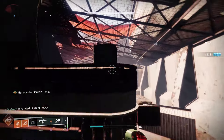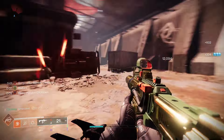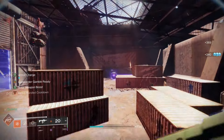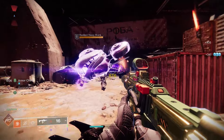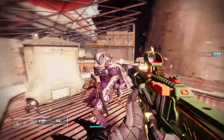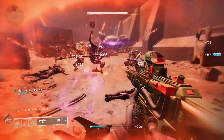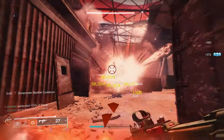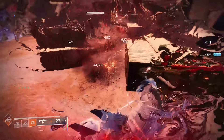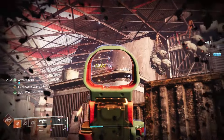It only takes three melee kills to fully refund your grenade energy. With Grenade Kickstart and some ammo charges, one kill can get your grenade nearly back. For fragments, I'm keeping the same ones as the solar Caliban's build but swapping Ember of Eruption out — we won't have as many ignitions here so the AOE increase matters less. Instead I'm adding Ember of Resolve for healing on grenade kills, and letting the artifact mod Solar Fumination cover the AOE side of things.